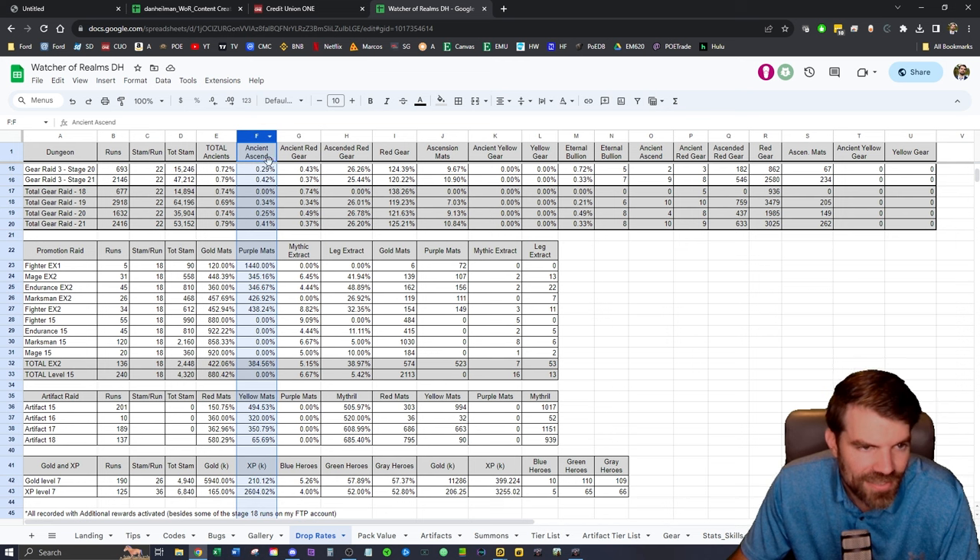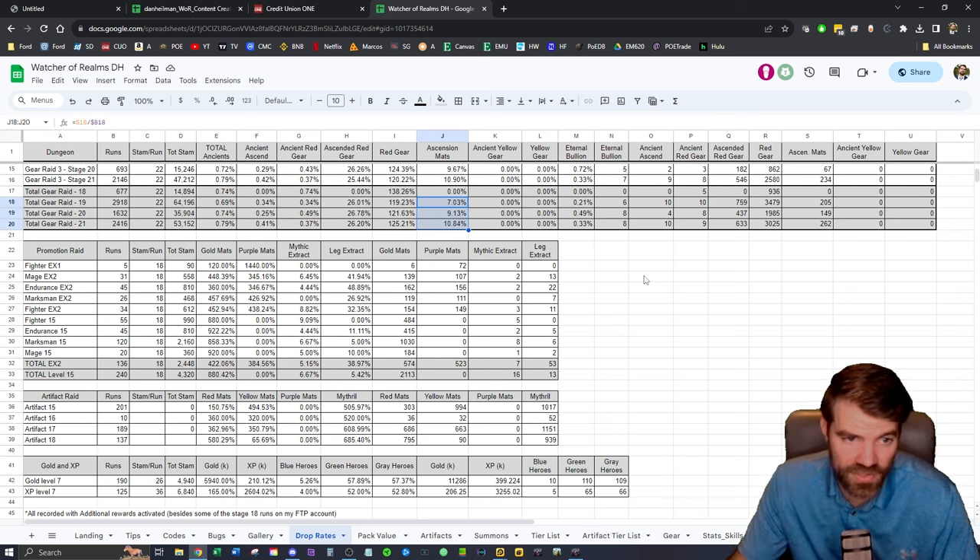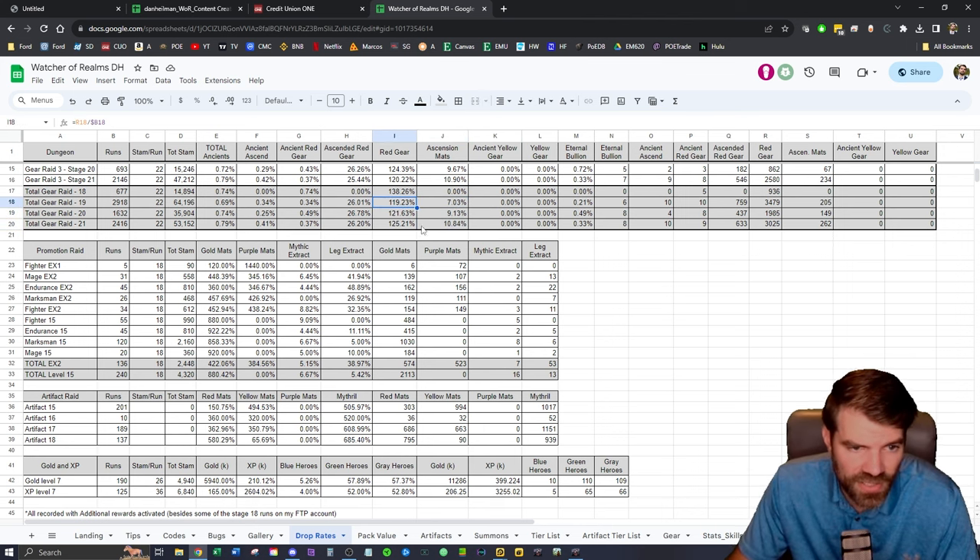So we have ancient red gear and then ascended ancients — what I'm calling the gold sets. You can see all the different stuff including the ascension mats, which are the yellow mats you get to upgrade pieces. The biggest thing I noticed between 19, 20, and 21 is the ascended mats: 7%, 9%, almost 11%. That is the clearest difference. The amount of red gear and ascended gear across 19, 20, and 21 looks pretty much the same.